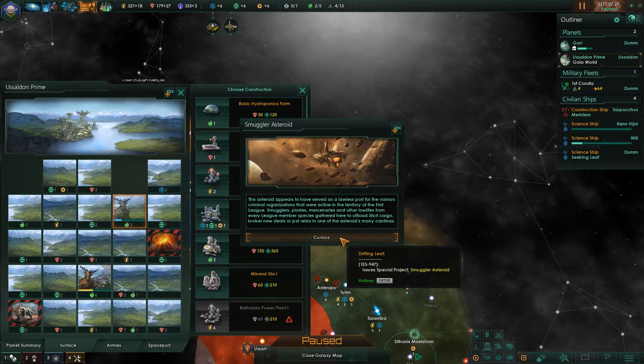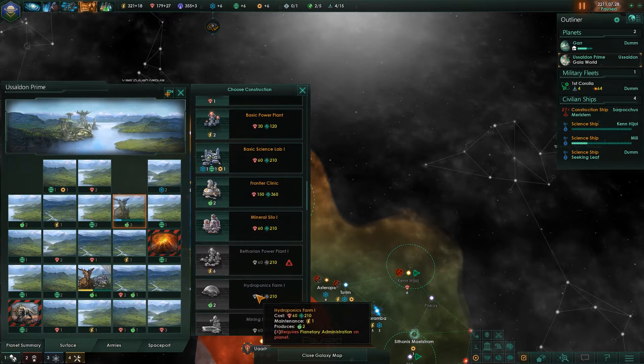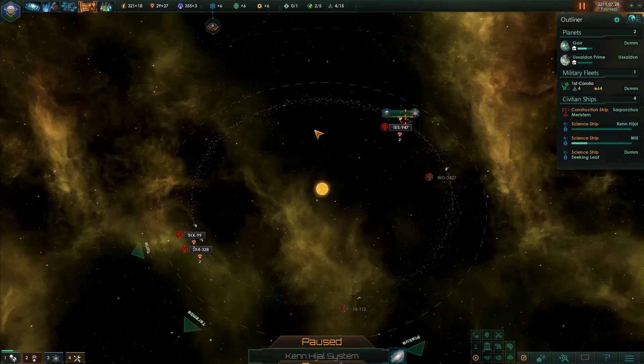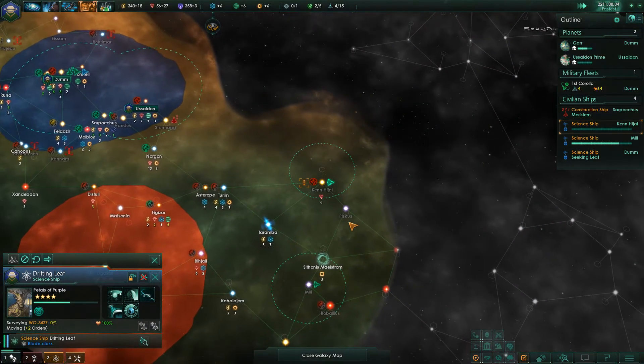It appears there were several lawless ports of various criminal organizations throughout the First League. Smugglers and pirates of the low life — every League member species was affected. Situation log updated. There's a new project to research.